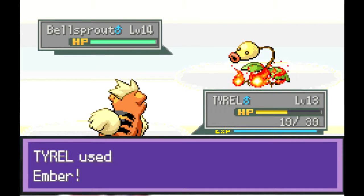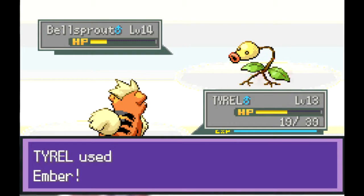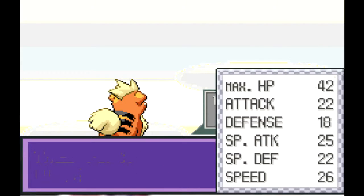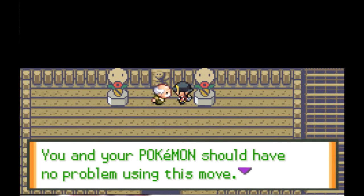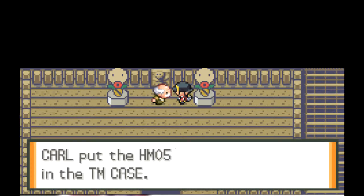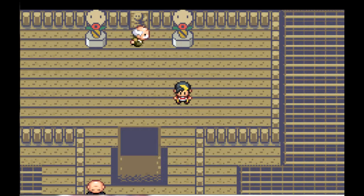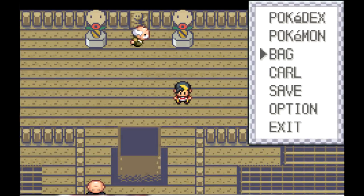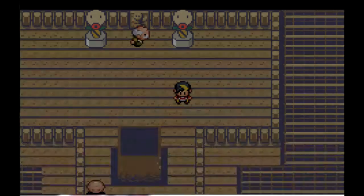Level 14, hopefully we can kill it in one hit - and we don't. His only attacking move is Growth, so okay. Level 14 Tyrell putting in that work. We got HM05 Flash. I don't think I'm gonna need Flash so I won't teach it to anyone unless I really have to, especially because we're not gonna have an HM slave. We'll use an escape rope because I'm lazy.